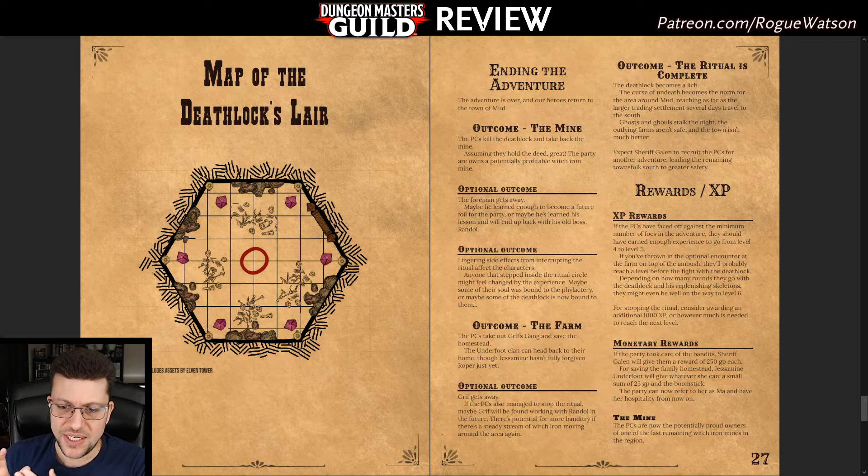I was disappointed that we got such strong theming with the western aesthetic — rootin'-tootin' read-aloud text, western font, sepia-tone pages, a great town with great characters — and then it just falls apart with this dungeon, which doesn't evoke that theme at all. Miners turning into zombies and ghosts happens in D&D all the time; that doesn't scream western to me. Even the death lock transferring their soul into a phylactery is just standard D&D, not western. I get wanting to do a weird western or horror western, but you have to take it another step.